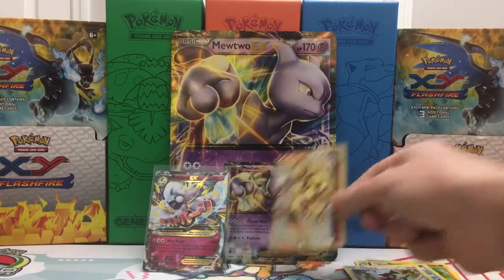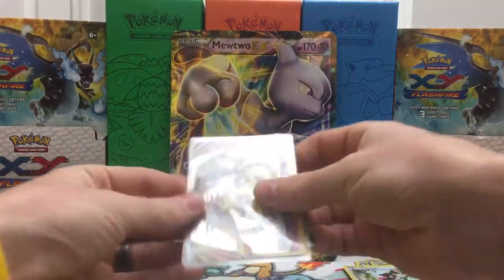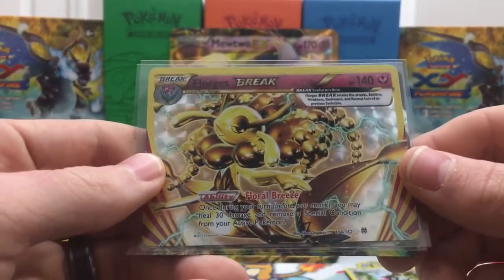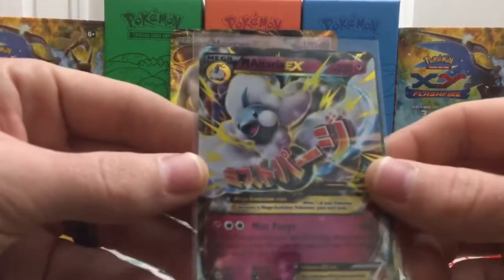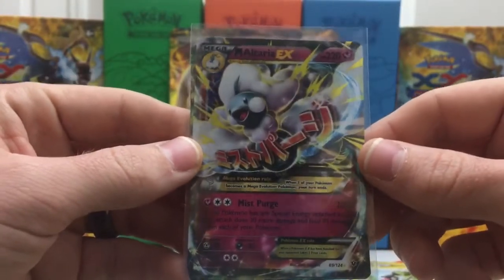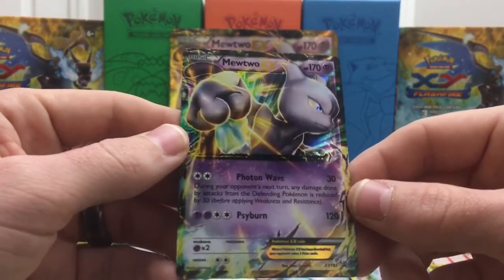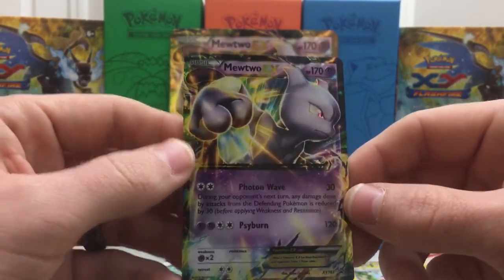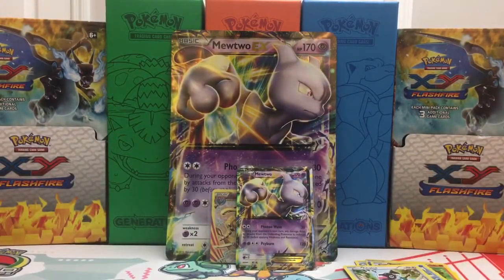Let me grab a sleeve, put this in it, and go over what we got. The final card we pulled was the Floridus Break — very pleased about that, not sure if I have it yet for my Breakthrough set. Then we got the Mega Altaria EX from the Fates Collide pack, and our promo card the Mewtwo EX. Love this card — it's one of my favorite promo cards, aside from the Generations Mewtwo Full Art and Mew Full Art. Can't go wrong with those.